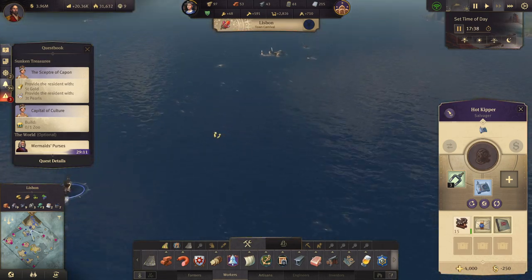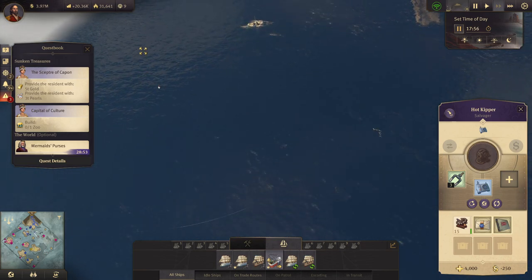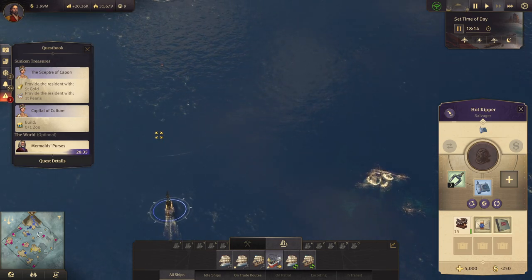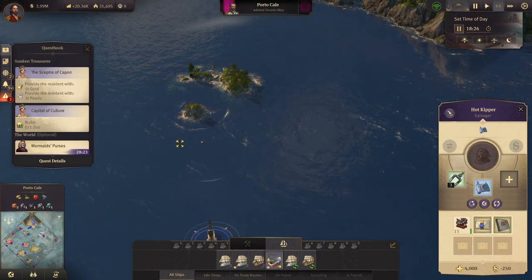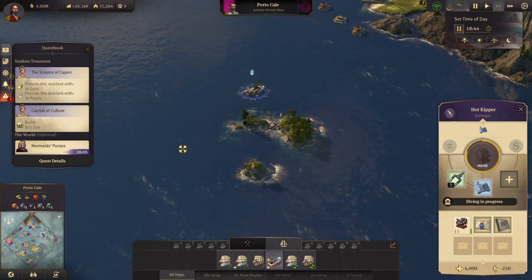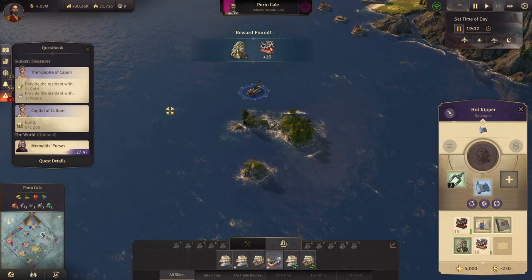Where can we find gold and pearls? There's something up this way. Let's see what's up here — I guess it's at these islands. There it is. Let's dive and see what we get. Stone statue and some nice scrap.